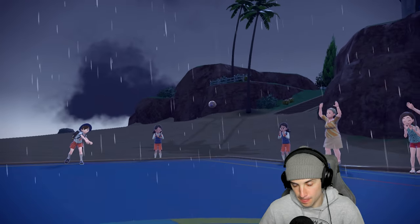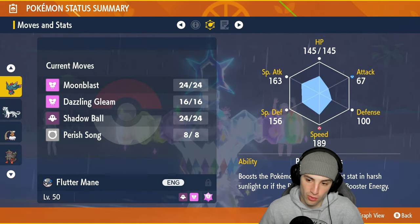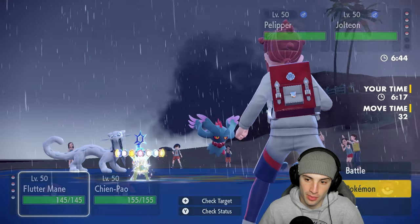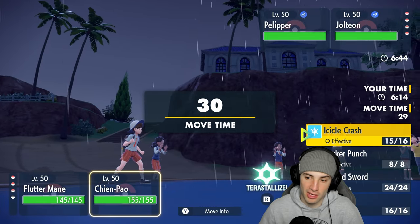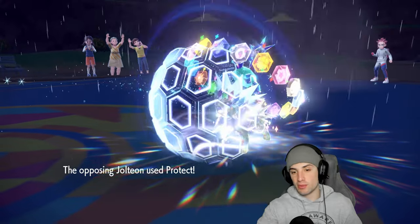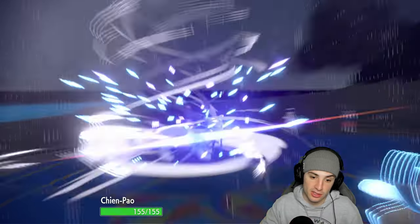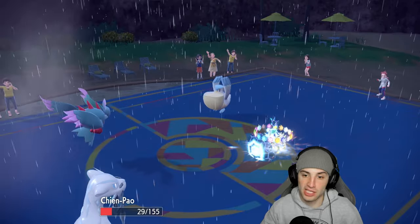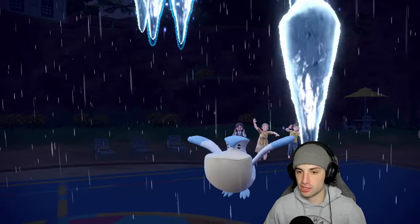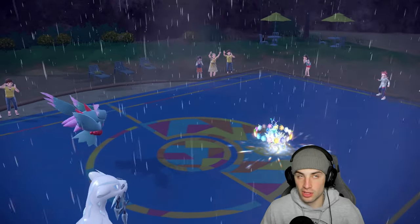I could go Fluttermane with Fairy typing or stay in. Shenpao's speed is 187 and Fluttermane's is 189 — both outspeed Jolteon, which is big. I think we double down into Pelipper because we really don't want them getting off a Tailwind. Dazzling Gleam and Icicle Crash — Shenpao protecting is beautiful. Icicle Crash finally lands and picks up the KO on Pelipper. Pelipper is gone.